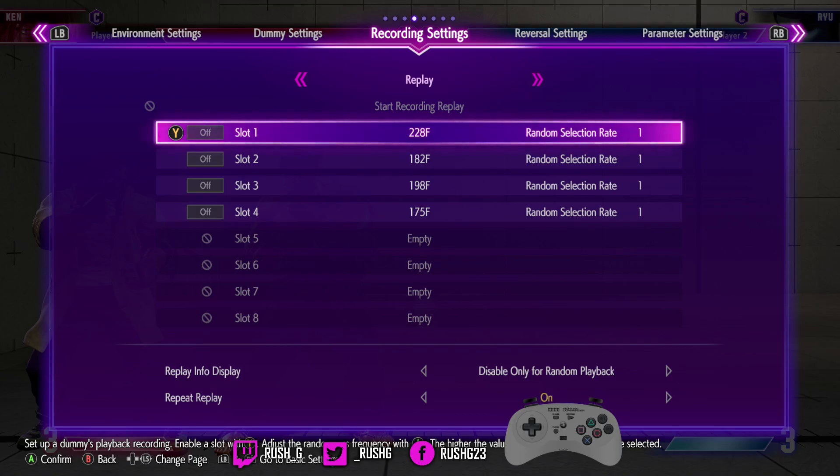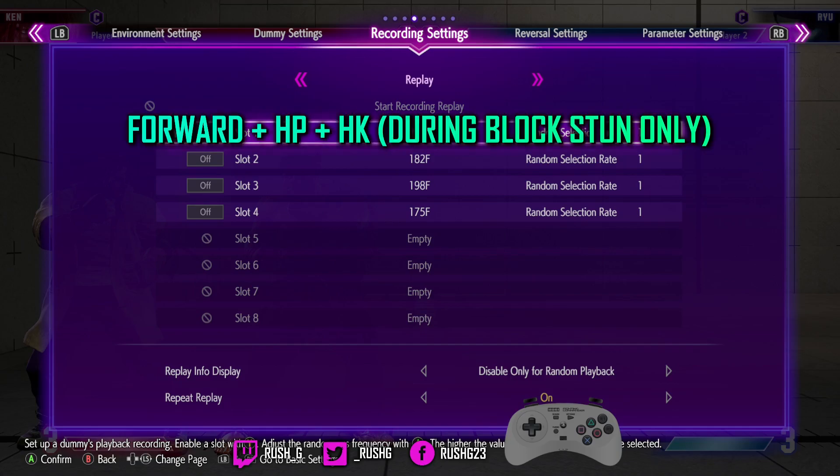So when you're holding pressure and you want the opponent to get off you whilst you're in block stun, you can do Drive Reversal. It can work in true string pressure or when you're in constant block stun — as long as you're in block stun when you do it, it'll come out. The input is forward and heavy punch, heavy kick, which is, in my opinion, bad design because that is technically the same input as Drive Impact.